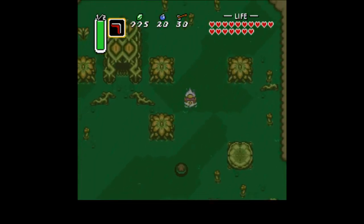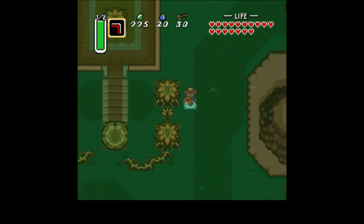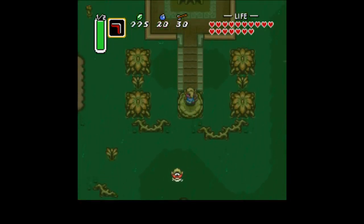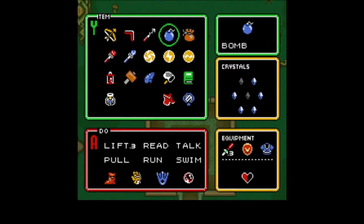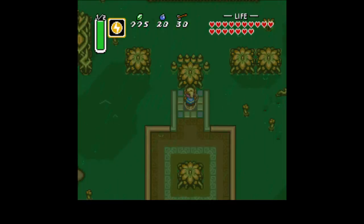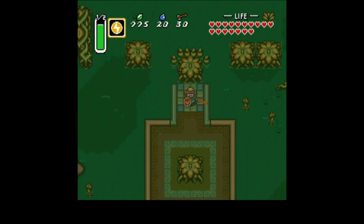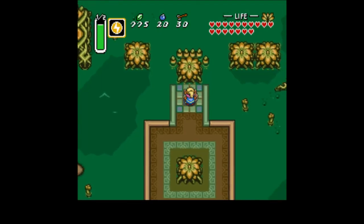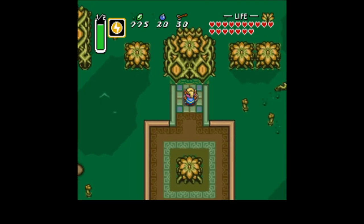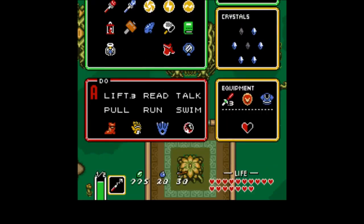Now that we've got both pieces of heart, we can deal with the dungeon itself. Watch out for the worms that come in and out of the water — they're worse than the little fake Zoras, really. We come up here and you see there is a mark. It looks like the Ether Medallion. You'd find somewhere that tells you the only way to open up Misery Mire is to clear the clouds away. We use that — it flickers a little — and boom! The Misery Mire is open.